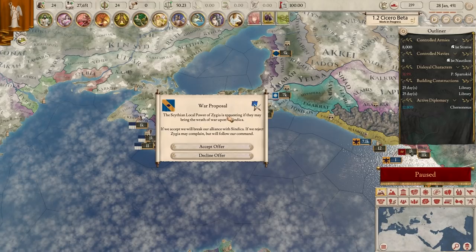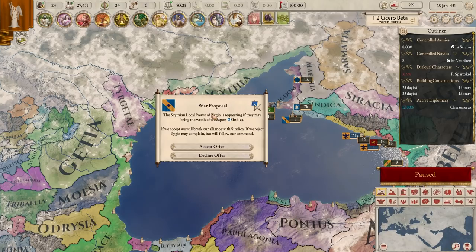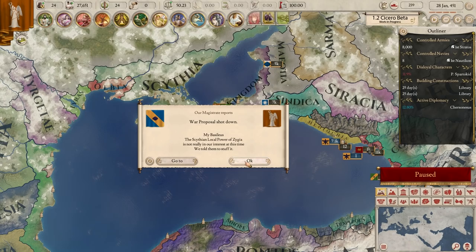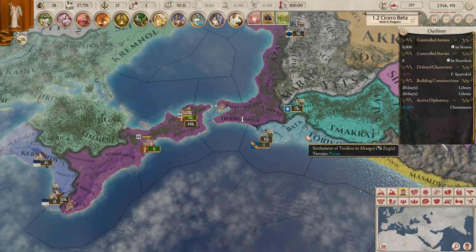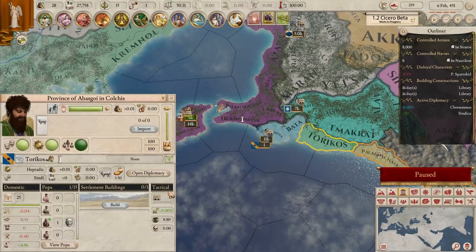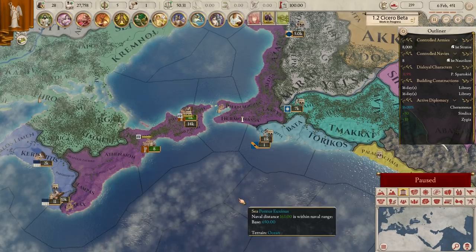A war proposal from Zygia - the Scythian local power Zygia is requesting that we bring war upon... no - wait, my two allies want to fight each other already! If we reject, Zygia might complain but they'll follow our command. War proposal shot down - it was a proposal, they weren't specifically saying they would do it. I do not want them to fight each other. In fact, I want them to like me more, so I'm going to improve their opinion with both of them so they'll come to our aid if we have to fight.